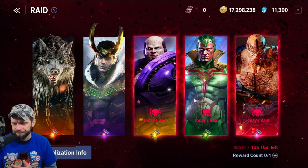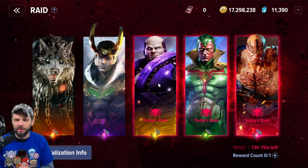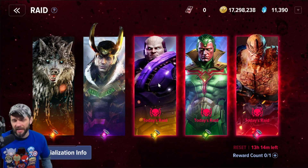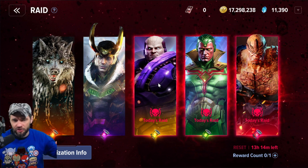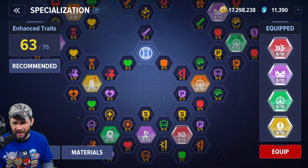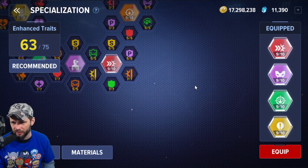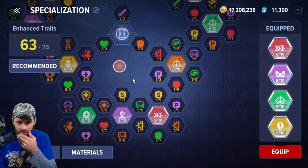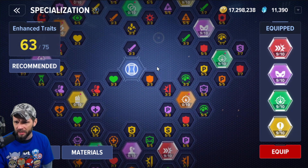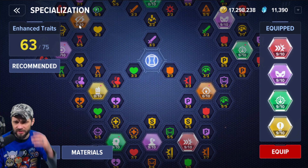I would advise that even if you don't need a particular character's raid drops, you should still do the double raid days, because there might be a point where you want to specialize or put specializations into your alts. Even on Black Widow, I don't have all my main traits filled in, but I'm at nines for everything I actually want to equip. Unless they expand the tree, I really only want green, purple, red, and yellow specializations.